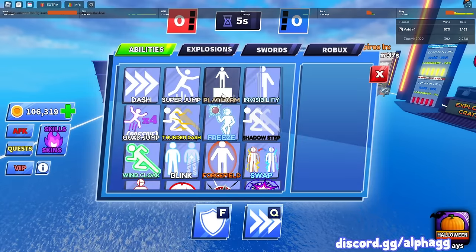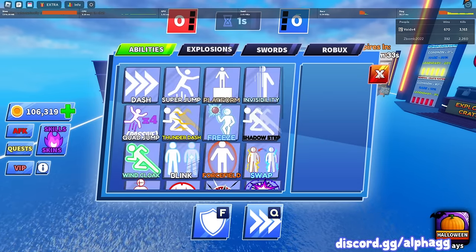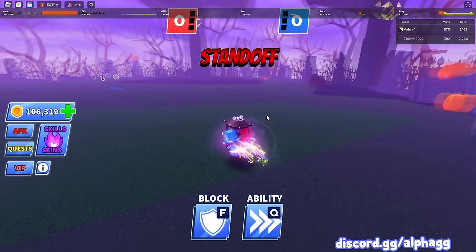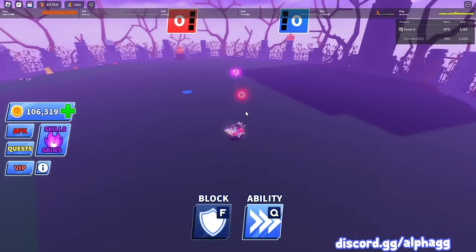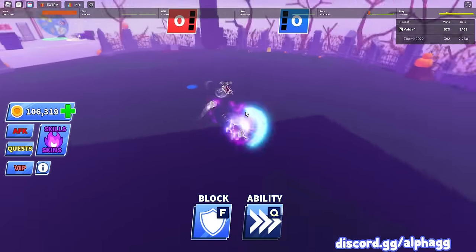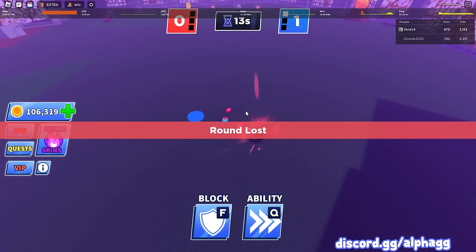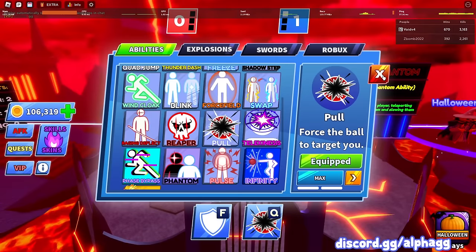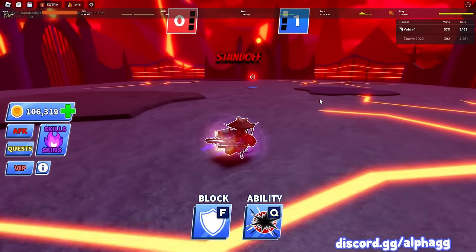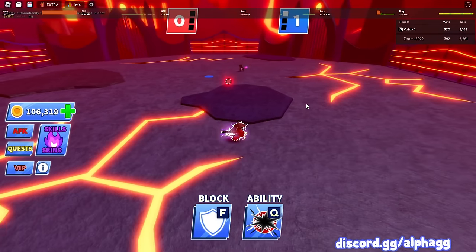We're gonna start off with dash and we pretty much just have to go through every ability and use each of them at least once. I'm gonna try to hit a dash play on him — he's also using some sort of dash ability. Oh, we lost that round. I'm gonna pull out something a little more overpowered on this guy. I think we might have to use the higher tier abilities against him.